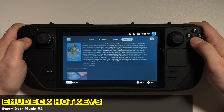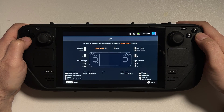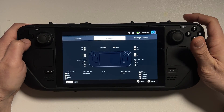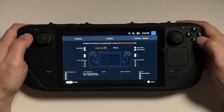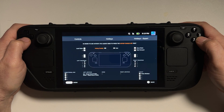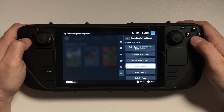Now let's look at another simple plugin called EmuDeck Hotkeys. What this does is simply tell you the EmuDeck setup for accessing hotkeys and functions in your emulators. Any emulator you have installed with EmuDeck will be represented by this plugin. This includes RetroArch as well as standalone emulators like Dolphin. So if you're anything like me and you have a tendency to get lost navigating different standalone emulators and trying to figure out how to exit them, enter them, or do save states, this plugin is the one for you.